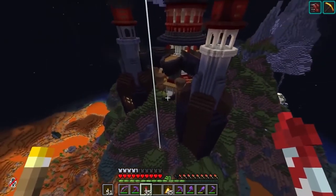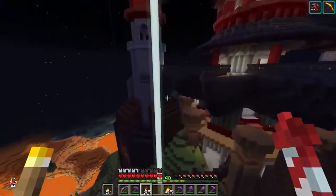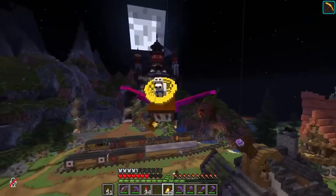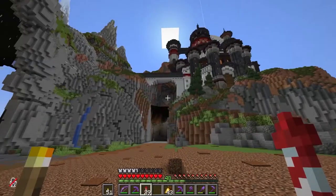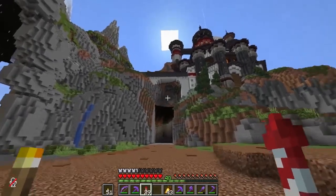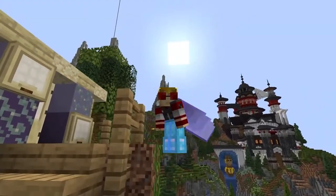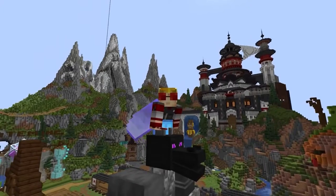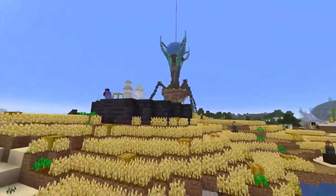Pearlescent Moon has also been doing a ton of work on her base. She didn't really like the bottom of it, so she did a huge expansion which makes it look really incredible. She also built a waterfall and a llama into the bridge — very fitting given the hat that Scar made for her.